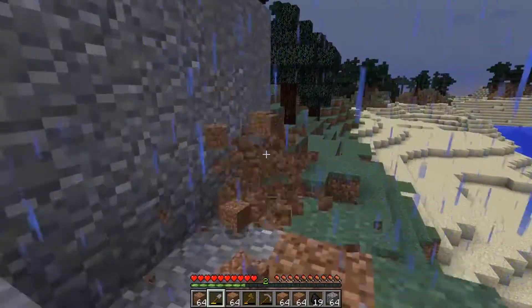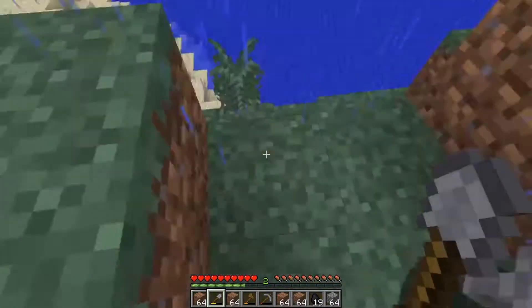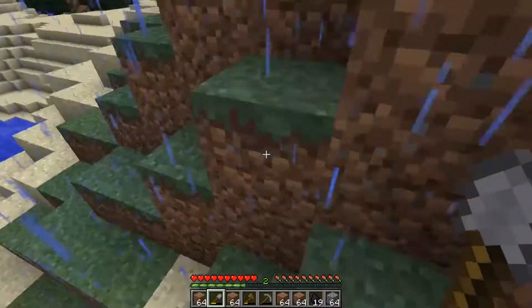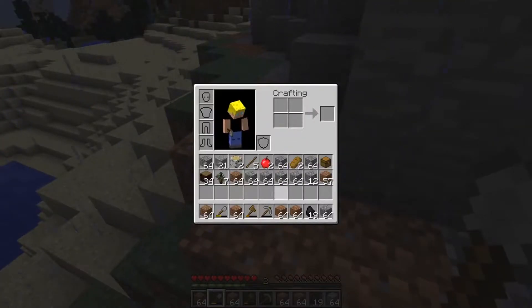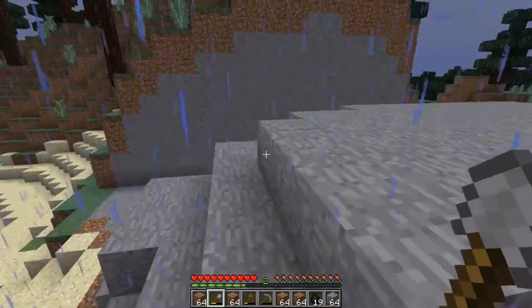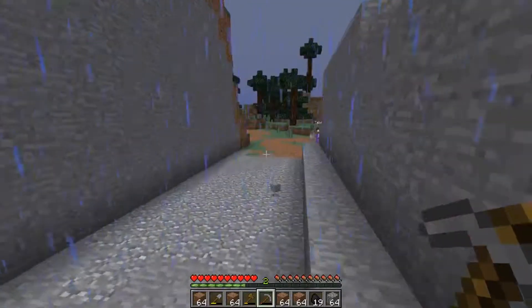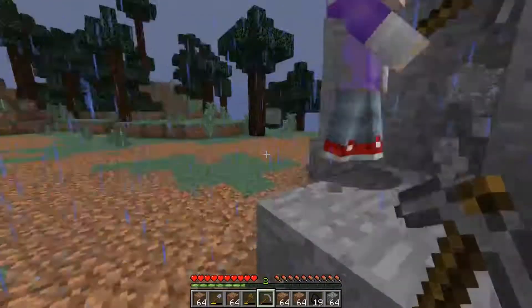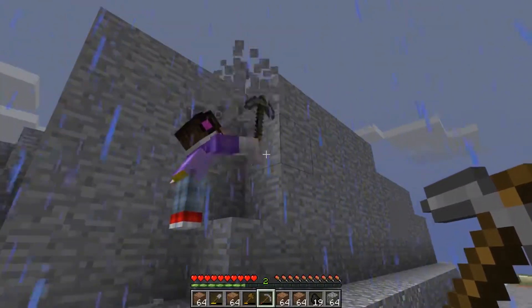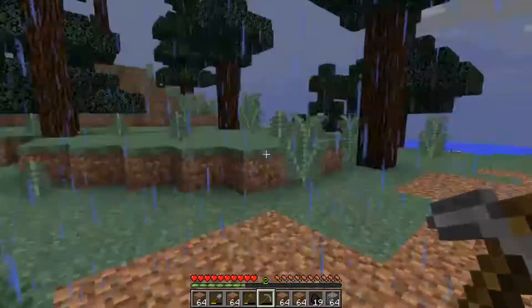I switched to my axe accidentally. I nearly just hit a wolf. I have three stacks of cobblestone. One, two, three, four, five, six, seven, eight stacks and twelve. I just checked my inventory — I have five stacks and twenty-seven. I also have a stack and a little over a half of dirt. Are you going to go layer by layer? Each layer you keep doing makes it a lot faster.